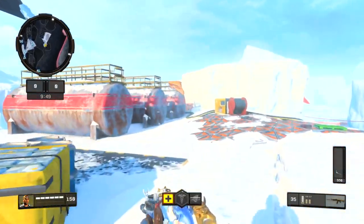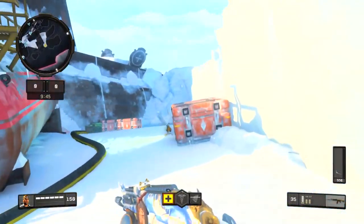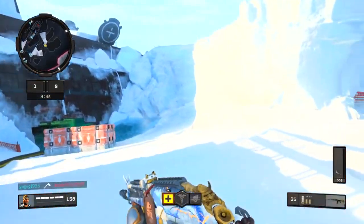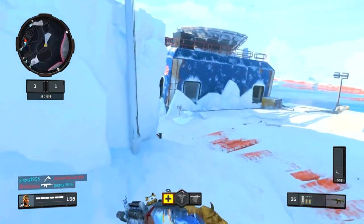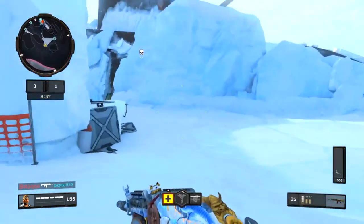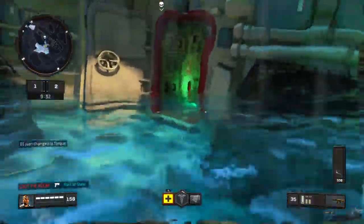Honestly, with nukes, using a specialist like the Outrider or the Seraph or something like that, I can get you six-plus kills just by using it — that's going to make your nuke that much easier. But doing this, I have to get all 30 kills from the KN57, which is going to be hard, but I think I can do it.